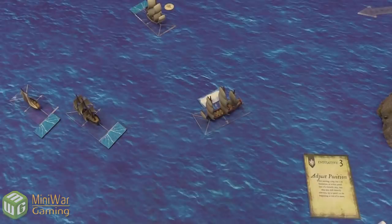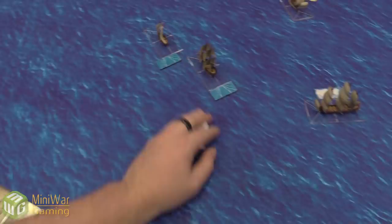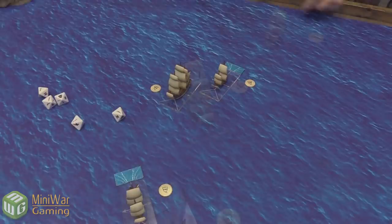Luca moves his fifth-rate frigate, taking a skill check to slow down. He has skill two so re-rolls two dice and succeeds, reducing speed by one. He uses Adjust Position to shift closer and reloads. Josh moves the galleon — takes a skill check to speed up slightly, succeeds, and moves forward with no action after. That completes movement for turn two.